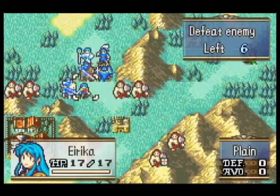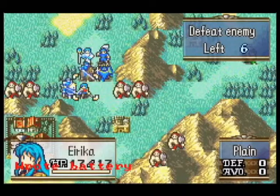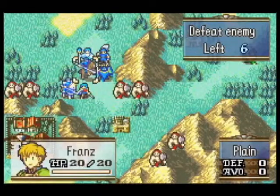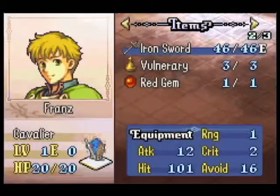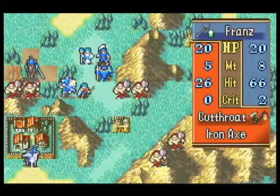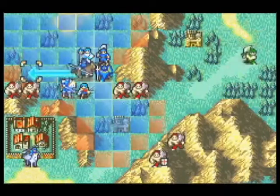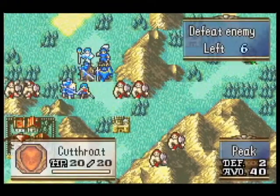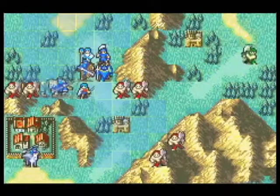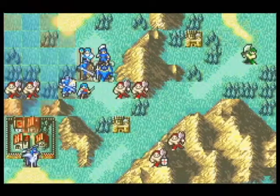This actually isn't that great of a situation because all these guys are around us. Because of my strategy I don't have that many people that I want to fight with, but I'm gonna have to. As much as I regret ever using Fronds. I can probably block in these guys here because the forest inhibits their movement. If I move Fronds there and Seth there, that'll cut off the one who could normally move and get to Mulder.